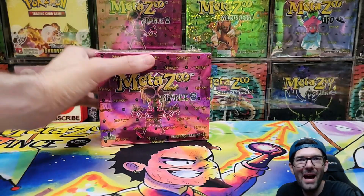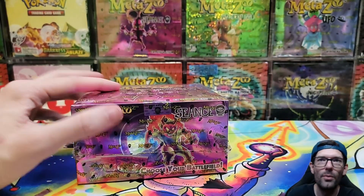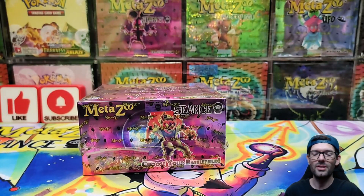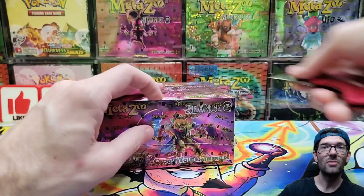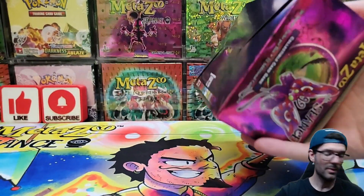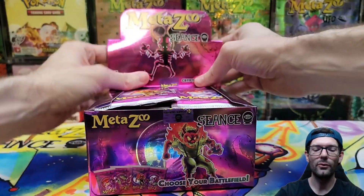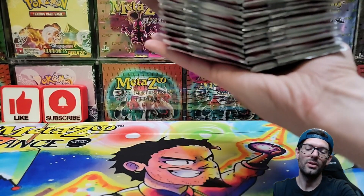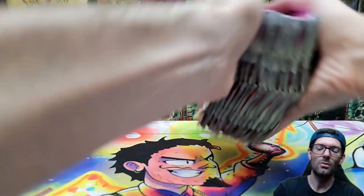All right, what is up everyone — we are back with another Séance booster box. This is going to be our second Séance booster box that we've opened. In the first box we did get nine full holos, which seems to be pretty average. We're hoping to get 18 full holos. We have seen 27 full holos, but we have also seen an anti-perfect full hollow box where they only got zero. Let's go ahead and dump all this out and see what we're looking like.